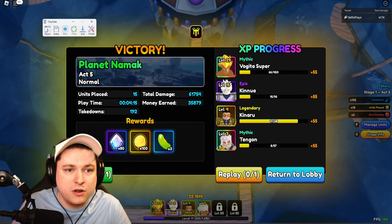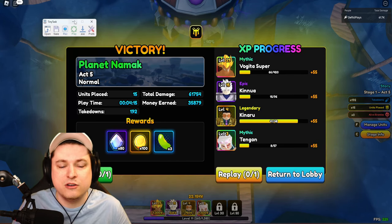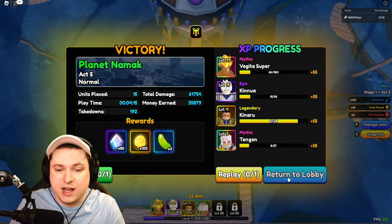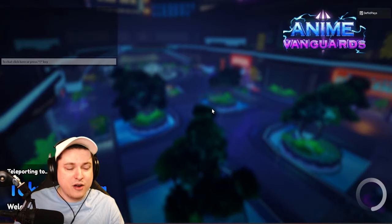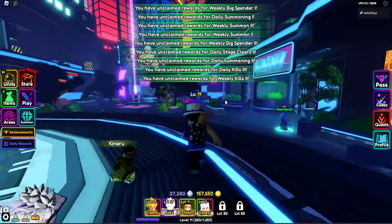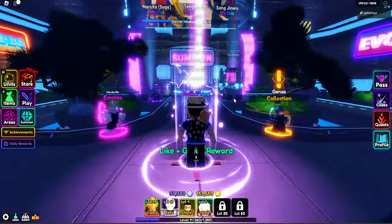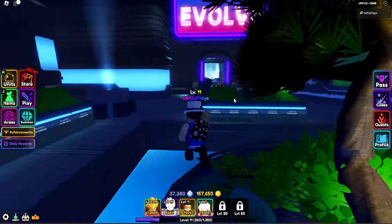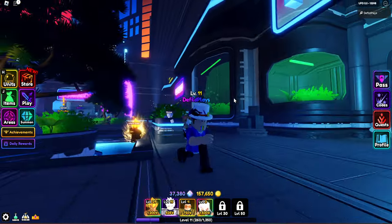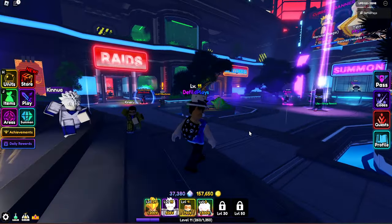That is how you can AFK XP farm. Set up a good Tiny Task and you can save it and use it next time — so if you set up a perfect one once, you can reuse it every single time. If you want to babysit it and just click it once every five minutes, that's fine. If you want to overnight it, you have to set up a better and more perfect Tiny Task for 8, 10, or 20 hours — whether you're at school or at work. Just clicking it every time is a lot easier and a lot safer.